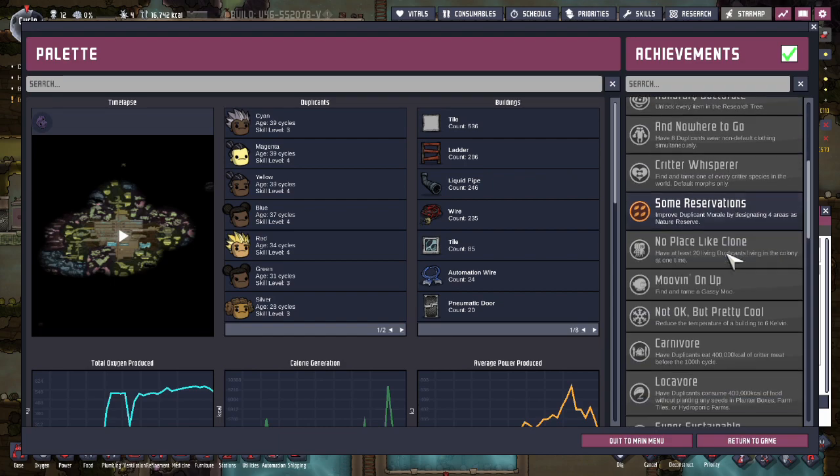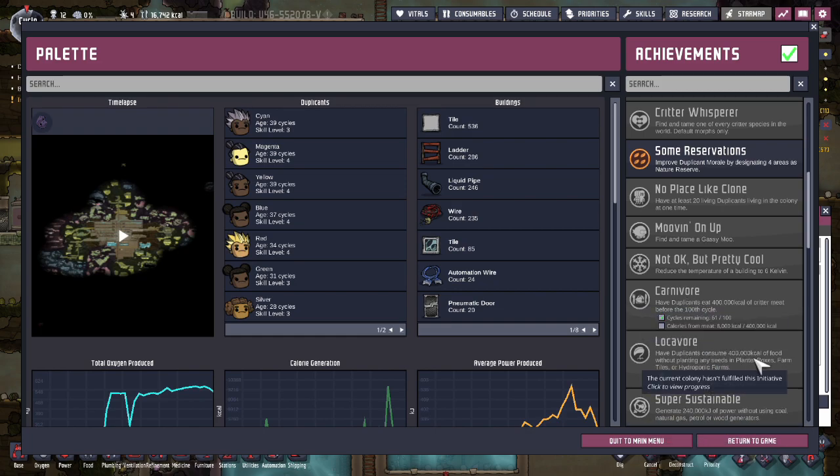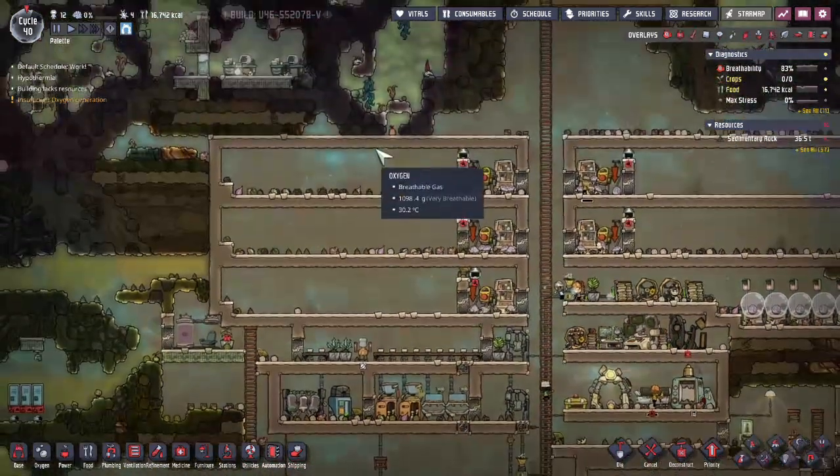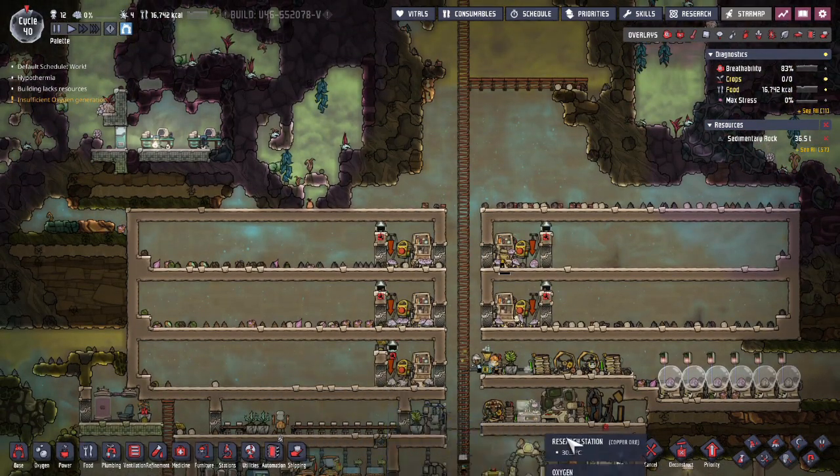Speaking of which, I need 40,000 more calories, which we'll get pretty soon enough. It's Carnivore that's going to be the issue right now. We still have 60 cycles, but I pretty much have to eat 400,000 calories. And that's why I really need these ranches to be built.